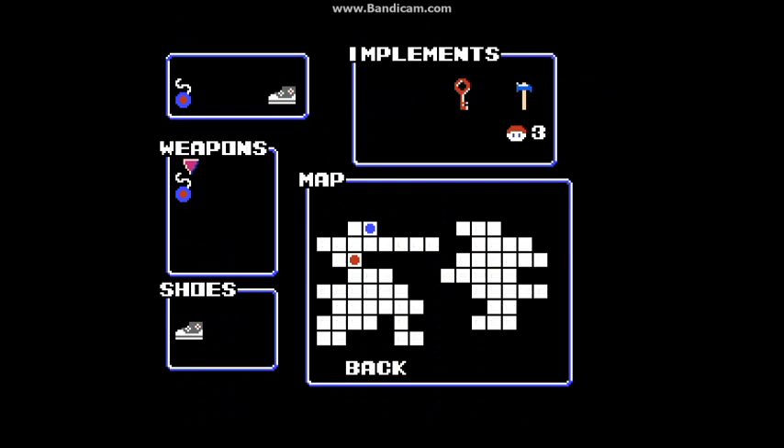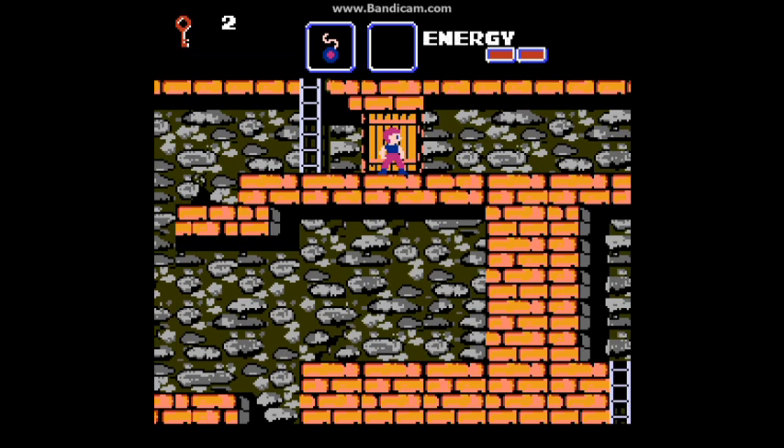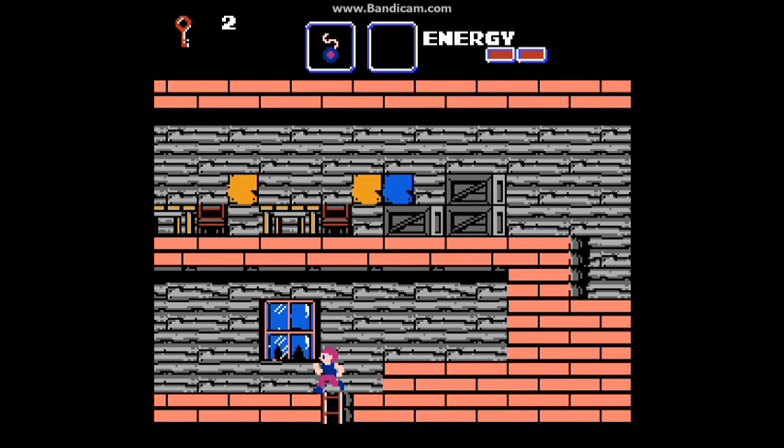If we go on the map screen, here we have the weapon selection and your shoes — you can either get ones that make you run faster or jump higher. There's also a map and the red dot is where I am. The blue dot is where one of my friends are. So let's go up and find them.